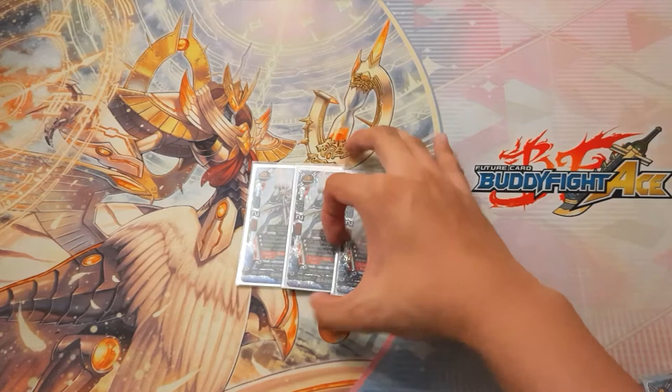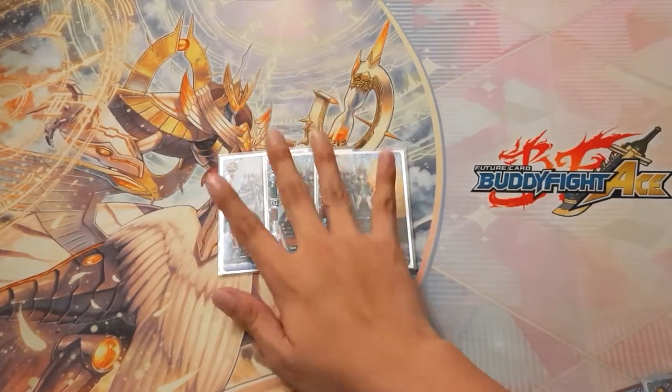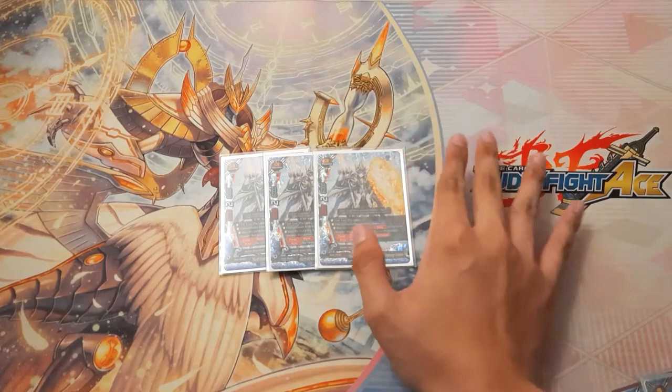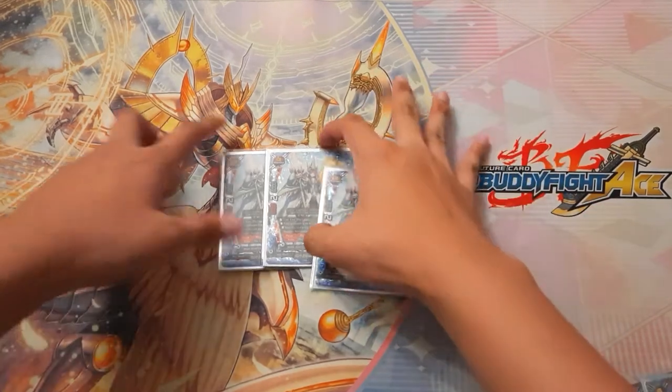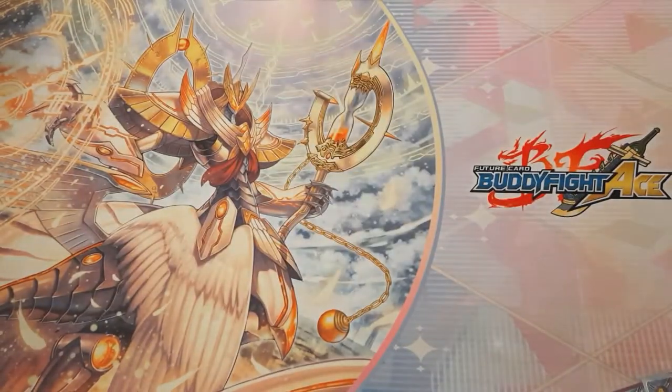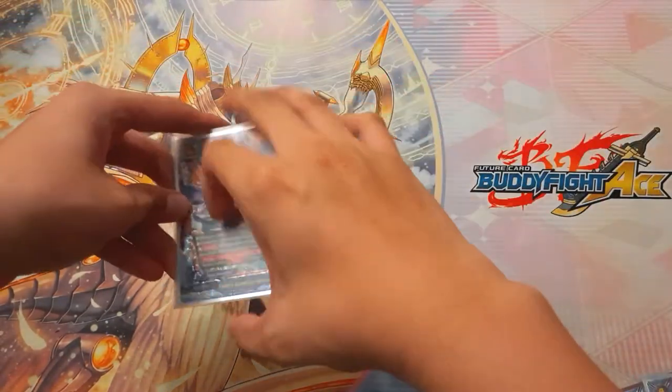We play only three of her because she is searchable with a spell and she is not as important as in the past. With the FTK engine, we do not actually want to sit on her — we want to sit on the next card, our buddy from the brand new booster set.